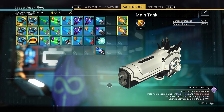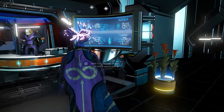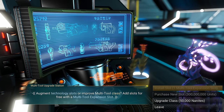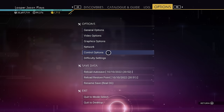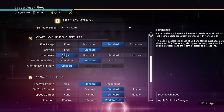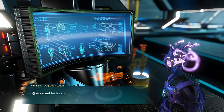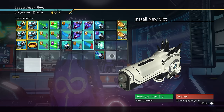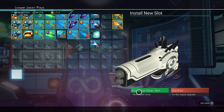I'd suggest doing it legitimately by completing missions and earning multi-tool expansion slots — those are the top selection in the kiosk. But if you're not into grinding, go to your save editor — your difficulty settings — turn purchases to free; you only need to change that one setting. Apply it, go back to the multi-tool kiosk, and now expansion slots that said 99 million are totally free. Pick whichever ones you want and upgrade all of it without worrying about cost.